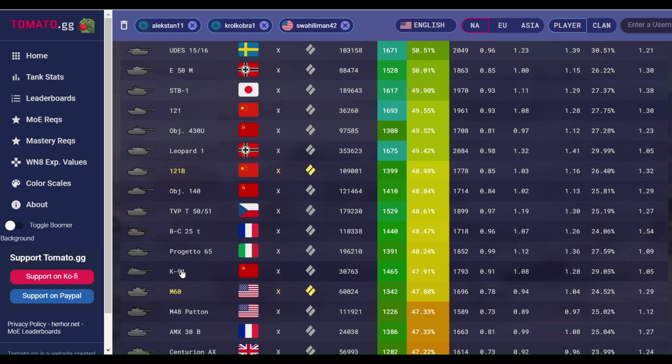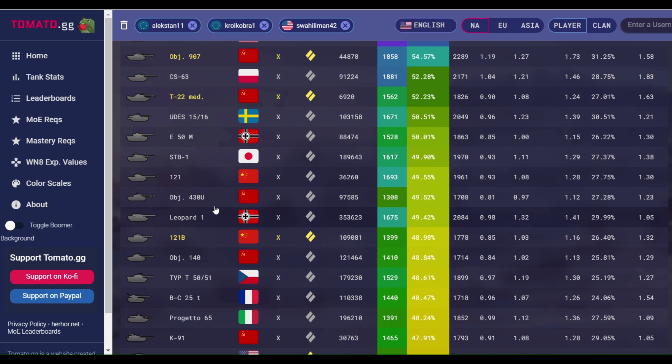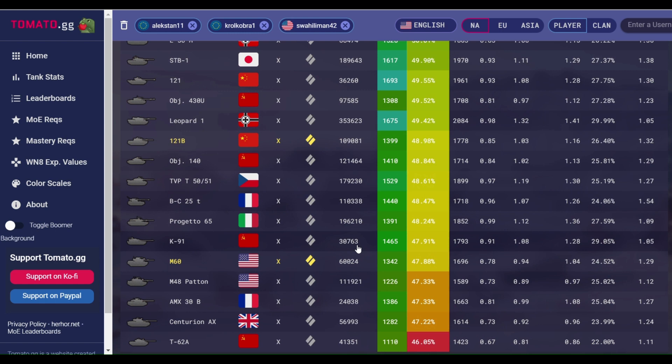It's kind of like the misfit child of the Soviet mediums. The 430 gets played 97,000 times over the last 60 days at a 49% win rate, the 140 gets played 121,000 times, and the K91 gets played just 30,000 times — it goes unnoticed. I think the lack of player base comes down to the less forgiving armor.